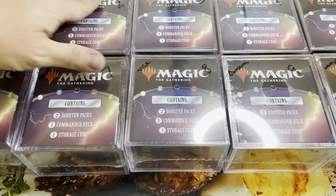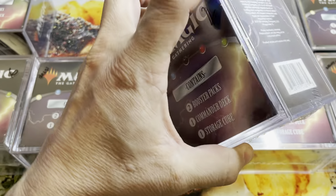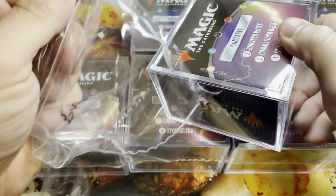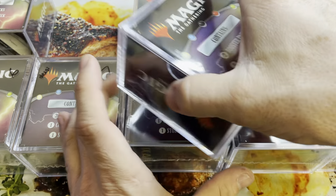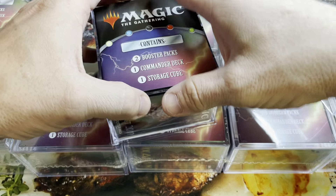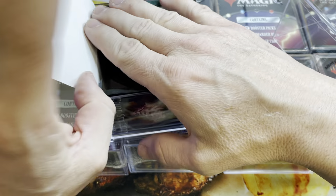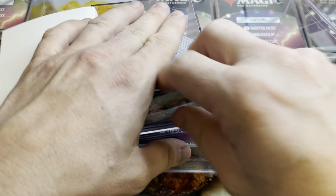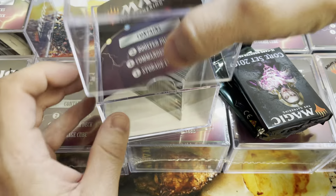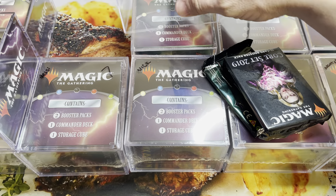Maybe I should open the decks — I don't know, I feel like that'll be a mess and complicate shipping. This one is for Body Count or Jason. I'm going to try not to spoil the deck. Hiding it with my hand a little bit. Let's open his packs.